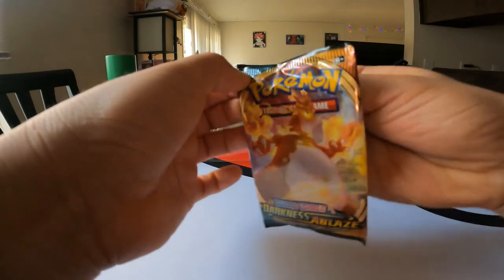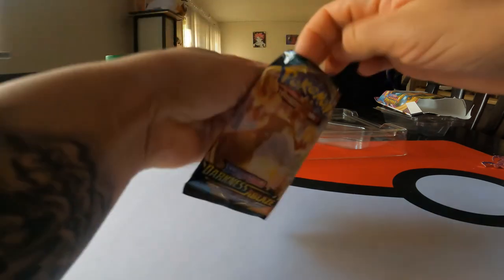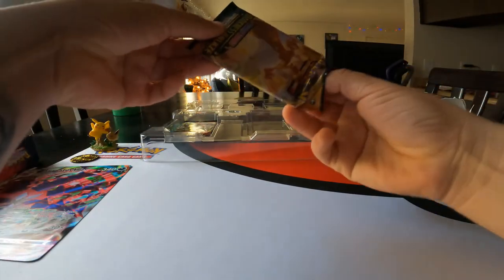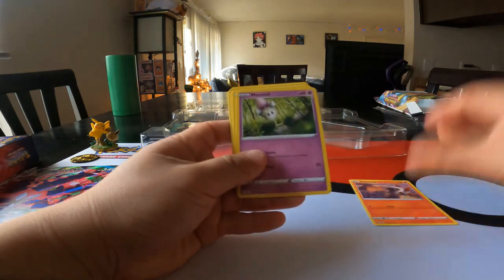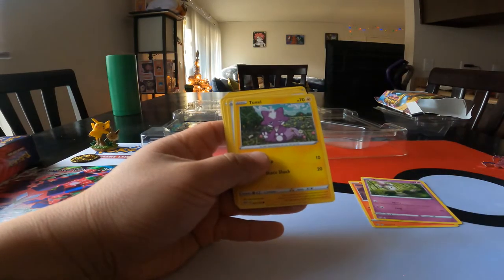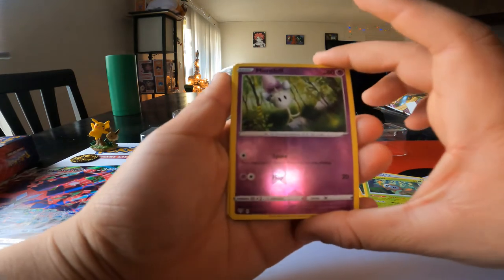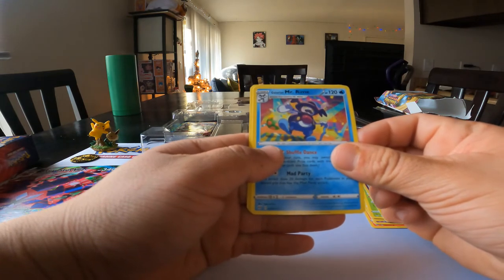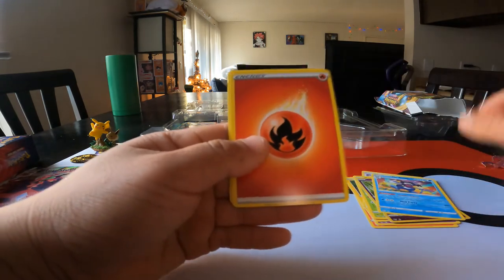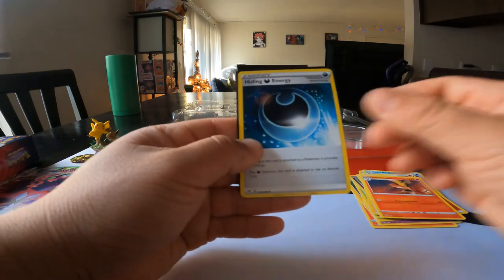Another Darkness Ablaze — Charizard on the cover — let's open her up and see what she's got. That's probably the cleanest opening I've had. We got a Larvesta, Morpeko, Toxel, Skiddo, Ralts, Morpeko, another holographic — Mr. Rime, evolves from Galarian Mr. Mime — that's dope. Fire energy, Pokémon Breeder's Nurturing, Fletchinder, and a hiding energy.